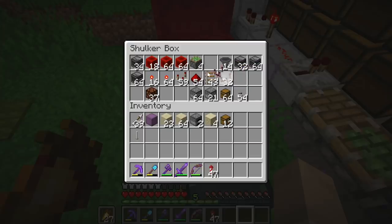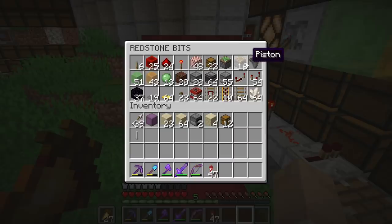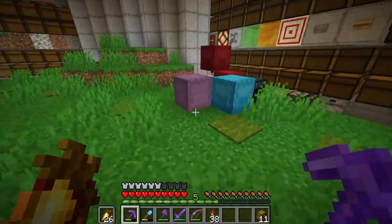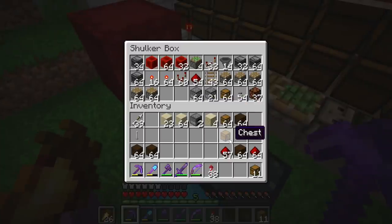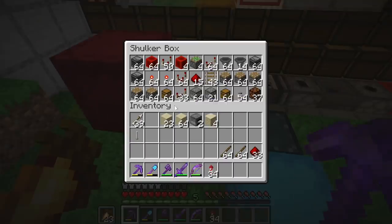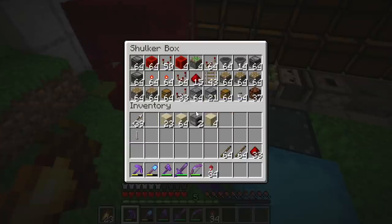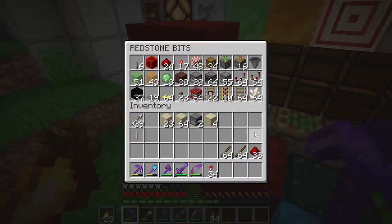Now we have some pretty serious redstone resource gathering to do, because although this looks like a decent supply of redstone resources, it is not even close to how much we actually need. We are very gradually getting there though. I've got all the pistons and now I'm working on getting all the chests and hoppers in place. And now I think, I hope, I have everything. So let's start building the second half.